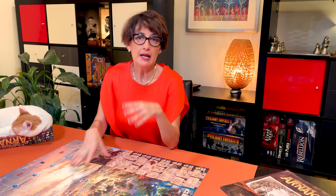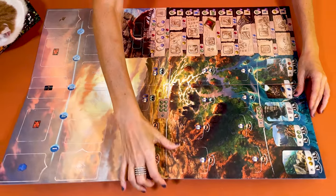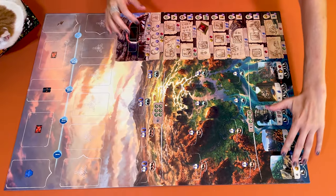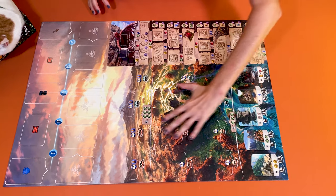Let me show you the components while I set up the game, starting by placing the board in the middle of the table. If it's your first game, I suggest you play with the bird temple side. The snake temple side is a bit more challenging, but I'll explain the rules at the end of the video. Both temples have the shoreline at the bottom where players can collect the main resources of the game, and as they go inland, they encounter ever bigger hidden sites.